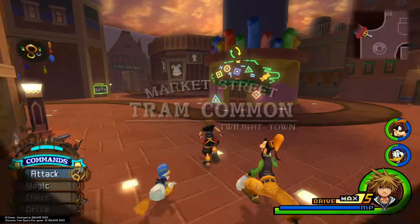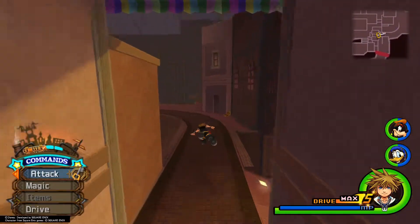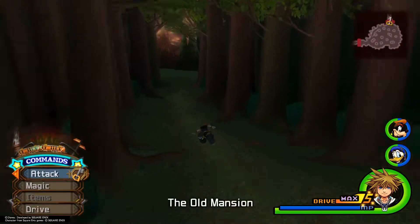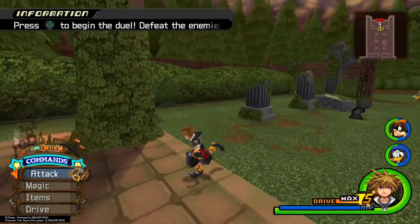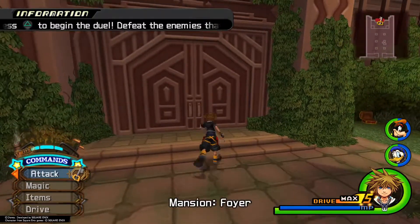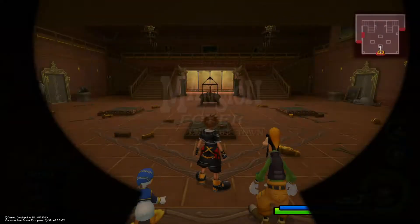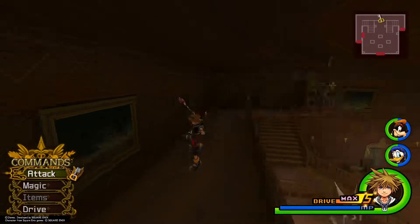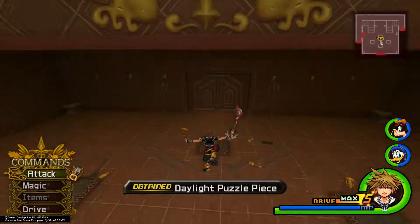After you've grabbed that, go ahead and head to the Tram Common area and make your way to the back of the mansion. You'll notice a mushroom here — I will make a separate video on how to do all of those. Go ahead and head into the mansion foyer. Ignore these nobodies, and come up to the top railing up here and look behind. There's our puzzle piece — go ahead and glide over to that and pick it up.